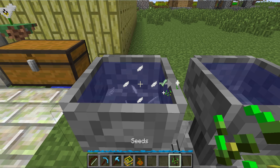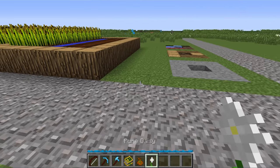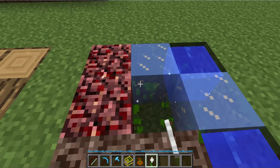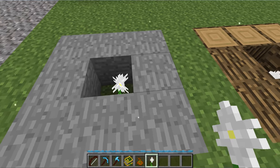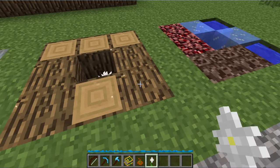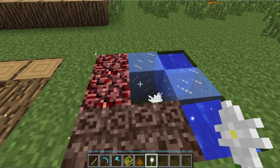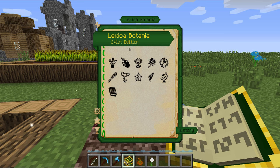But we want to actually make one. So you toss in the seeds, it uses up the water, and you get yourself a pure daisy in your inventory. What does a pure daisy do? You put it down and the items around it — it will turn smooth stone into living rock, it will turn regular wood logs into living wood. It will also turn multiple other things like ice, netherrack, soul sand into alternate items as well, which you can find all this in your Lexica Botania.